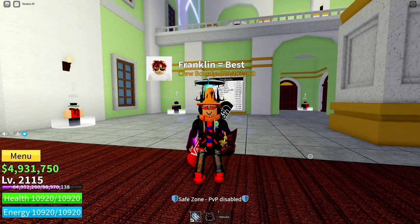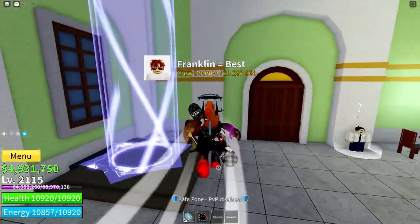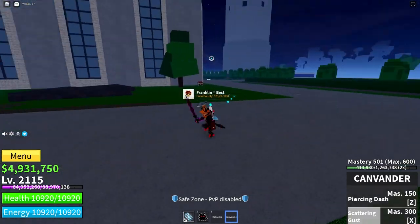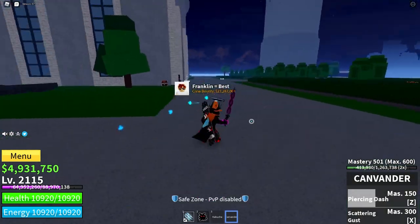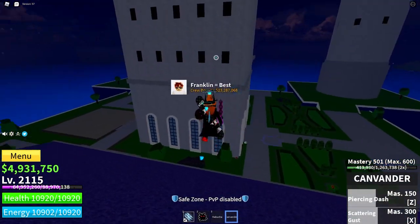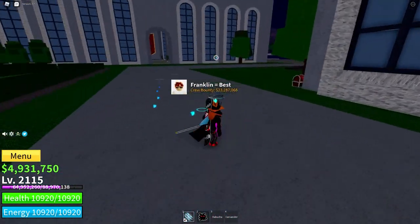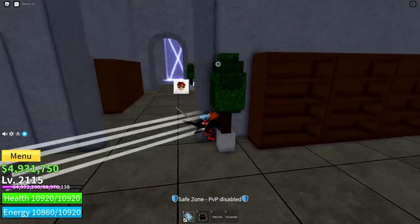Number three: the third sword on the list is Cavendur. Cavendur is a really good sword. It's got Scattering Dust with lots of particles that can all be individually aimed, but it needs to be aimed really fast. It also has Piercing Dash, which can hit multiple times. One really awesome thing you can do with Cavendur is use any move in the middle of Piercing Dash — just use it and also use the other move you want to use at the same time. That makes it really good for combos and doing things fast.